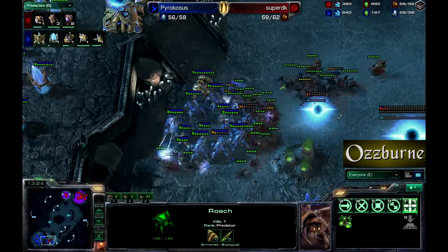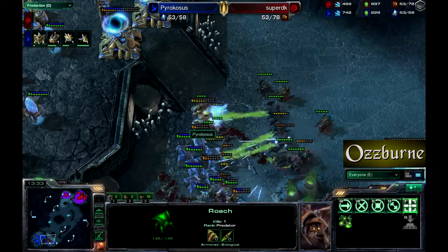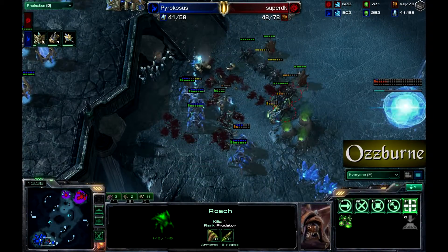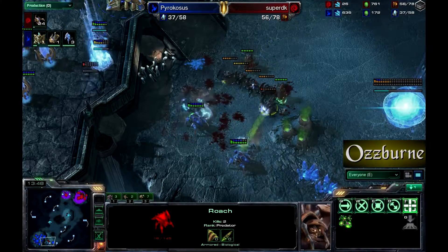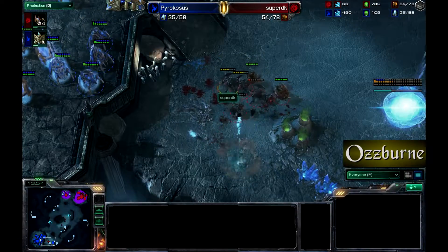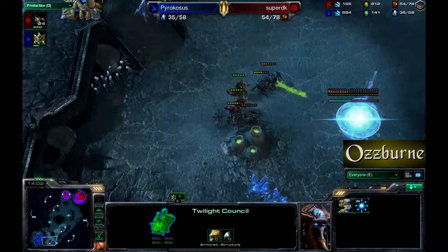Another big attack — an immortal is out for Pyrocosis, but it's attacking Zerglings, which is not what you want. The hardened shields go down and so does the immortal. Zealots are tanking some serious damage, doing a pretty good job, but down they go. The stalkers will be falling shortly from the assault of roaches and hydralisks — and down goes the last stalker.